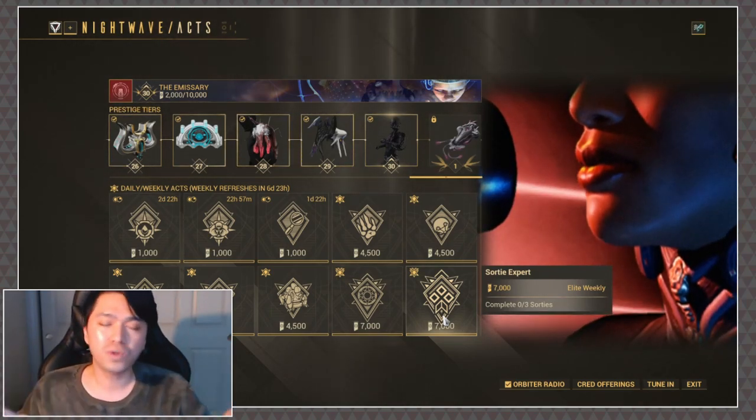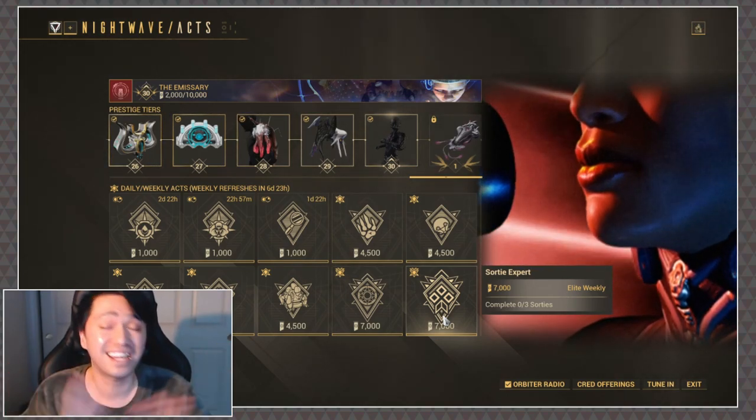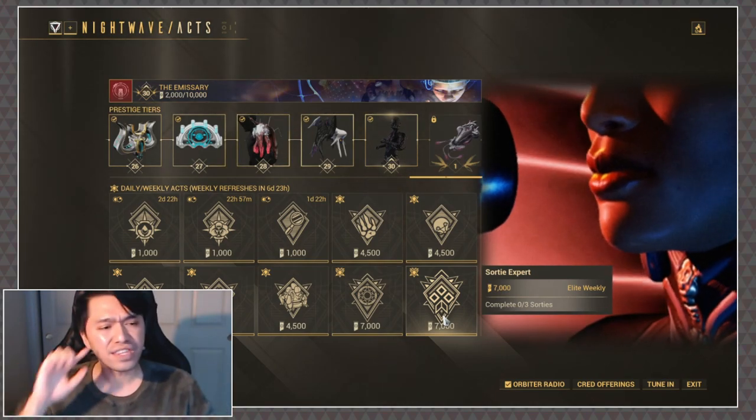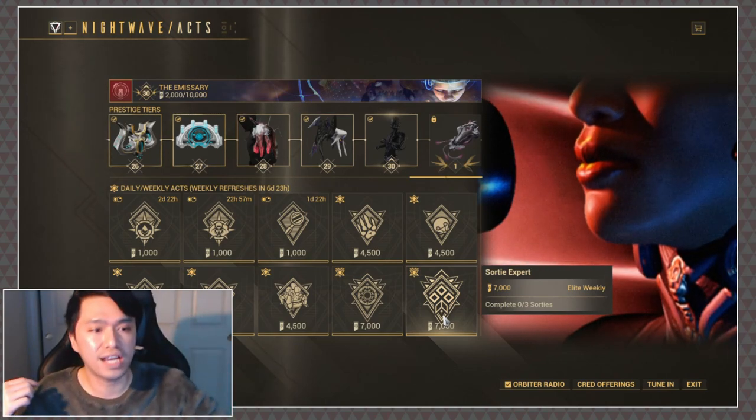As you can see straight out of the gate, Sortie Expert is going to be the one that takes up the most of your time because it needs to be completed across 3 different days. However, everything else is pretty easy, and there are a couple of combinations we can identify right away.